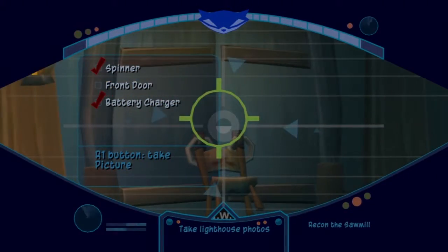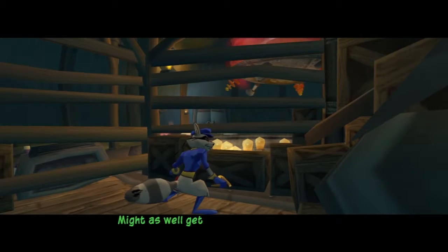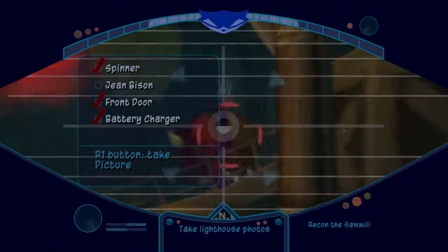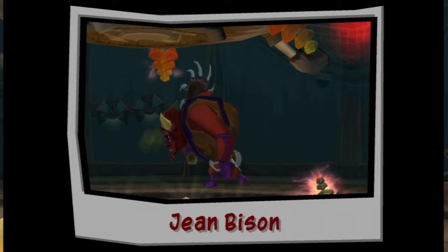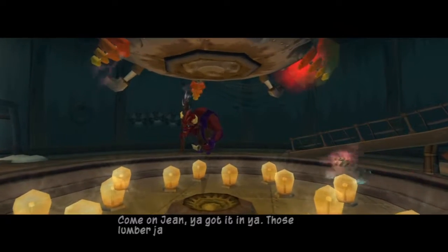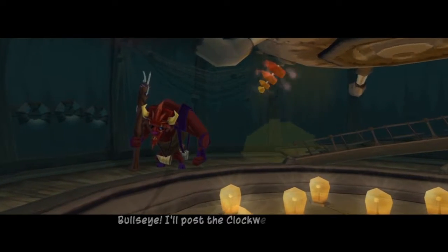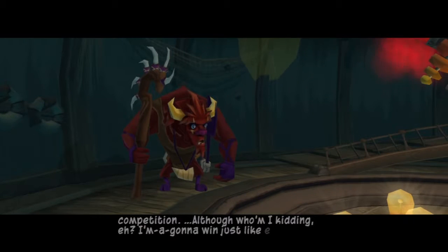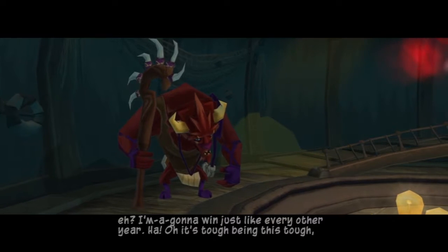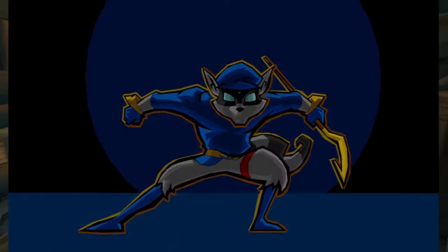The front door — the entrance is barred from the inside. I'd as well get a shot of old Jean Besson. Sly, listen in — he's mumbling to himself. 'Come on Jean, you got it in here. Those lumberjack games need some more competition, eh? What would attract the participants? Bullseye — I'll post the clockwork talons as a trophy. That should bring in the competition. Although, who am I kidding? I'm gonna win just like every other year. It's tough being this tough.' Head back to the safe house — we need to talk about these lumberjack games. See you in part 39.